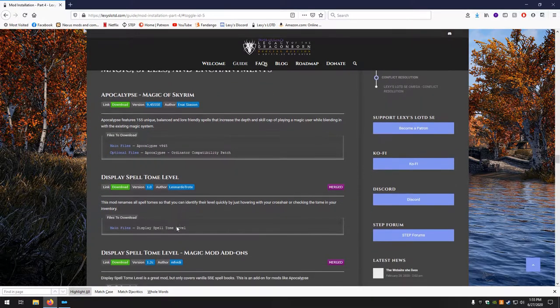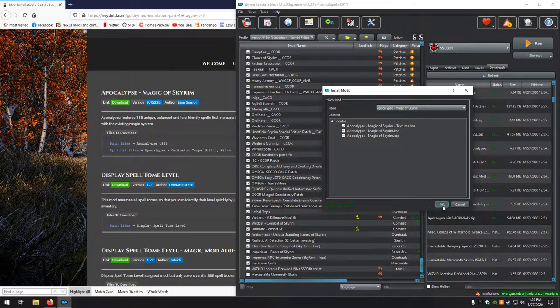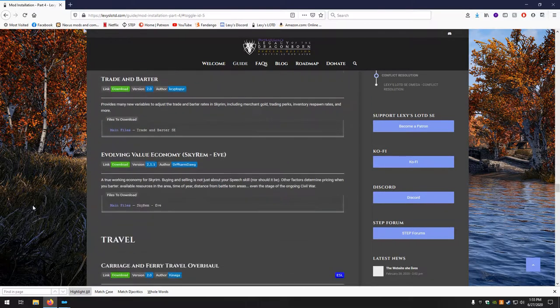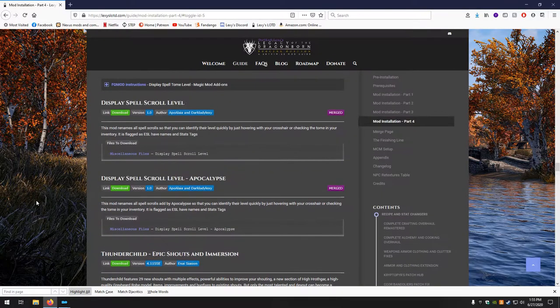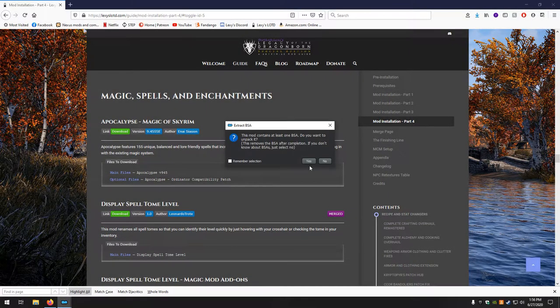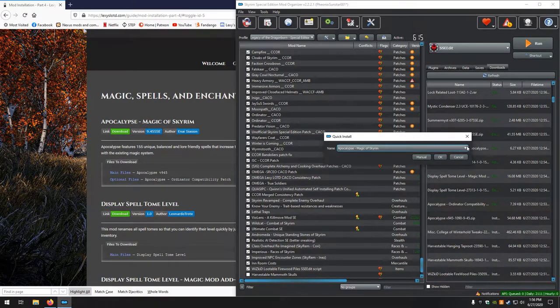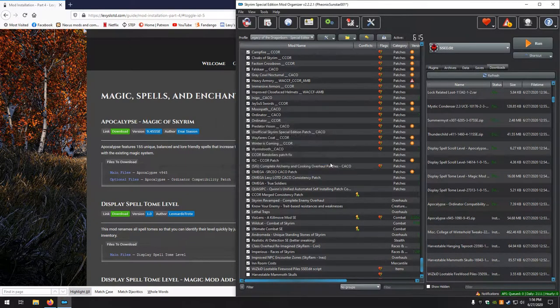The Magic Spells and Enchantments section. We have Apocalypse — looks good, no for extracting. Pumping Iron is the first that will need BSA extraction, so we can stop checking until then. Then we have the Apocalypse Ordinator Compatibility — it's an optional file so we change the name. Manual, looks good, no for extracting.